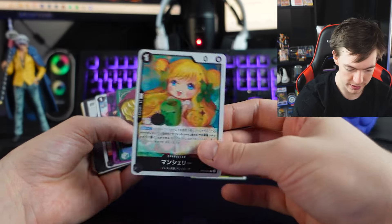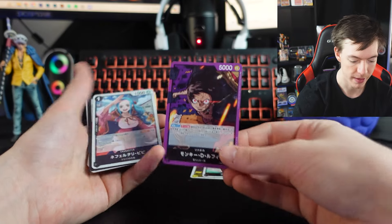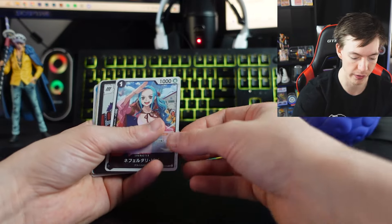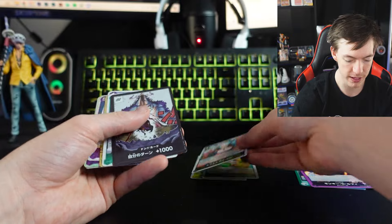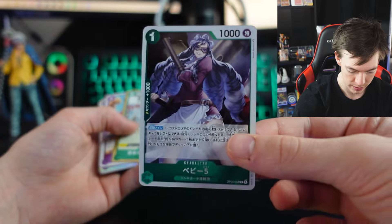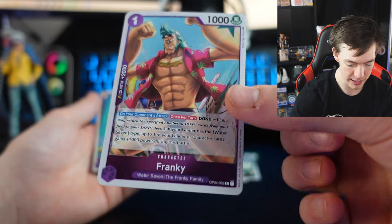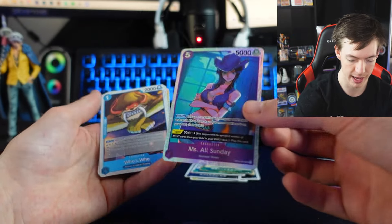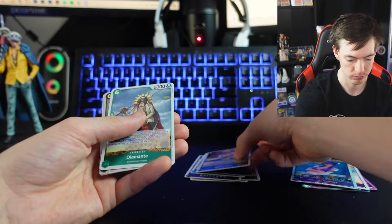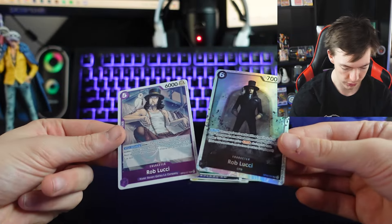Starting off with that one that we just pulled. This one's one of my favorites so far. This one's also amazing — it doesn't have any shine to it, but just the illustration on that is amazing. The Vivi — my favorite card that we pulled, just absolutely beautiful. And then we've got some other guys: that Frankie card — I love Frankie, so I can't hate on that. The Robin as well. Who's Who, Diamante, and then we get the double Rob Luccis.